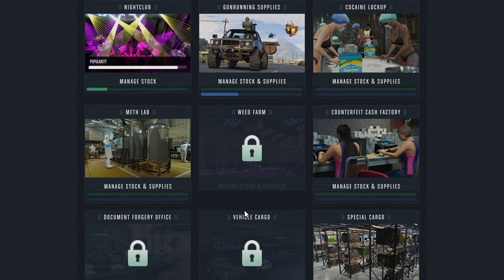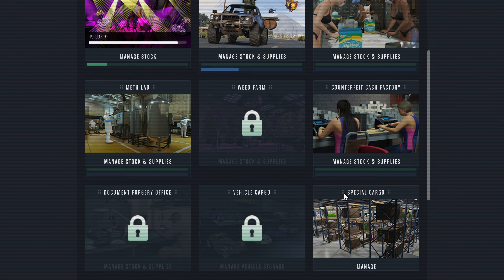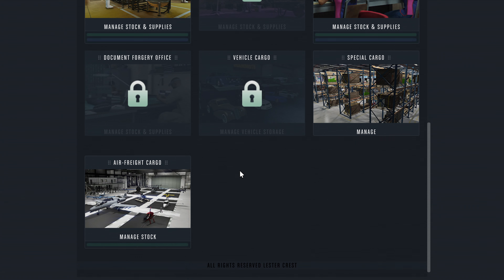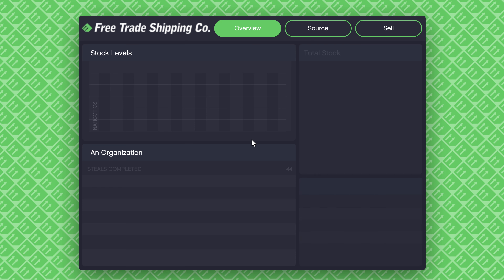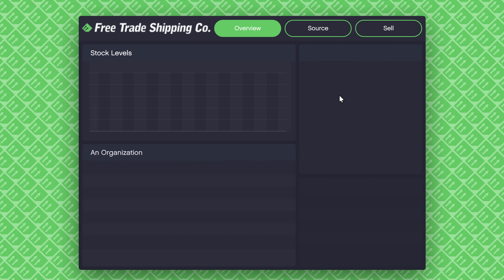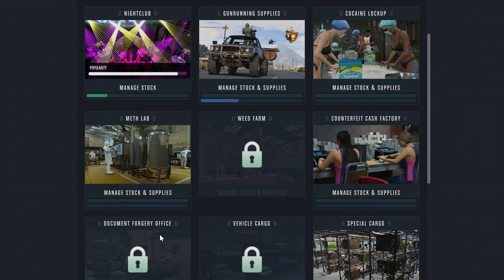We're also talking about the cocaine lockup, counter feit cash, meth lab, weed — anything of that nature. Personally I don't really use them; I'll sell them off if I hit a stash house and one gets filled, but for the most part I don't waste time with sell missions. You can do them for extra money since they are passive businesses. You can also manage your cargo from here — source or sell — though it's best to do cargo from the Terrorbyte. And of course your hangar missions — you can sell or source from here too.